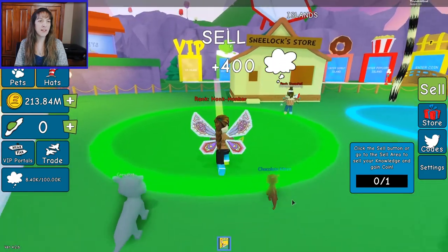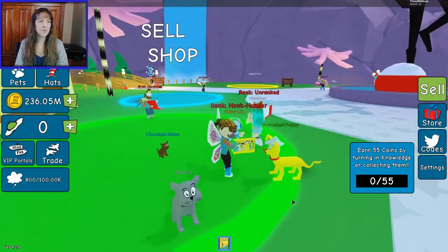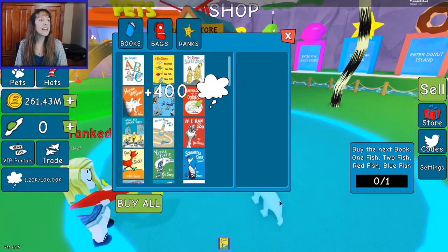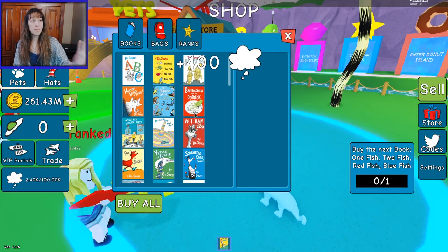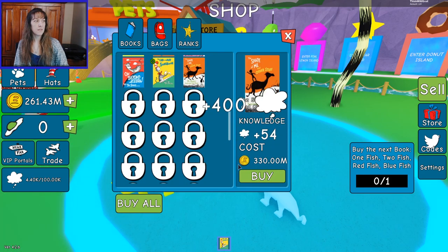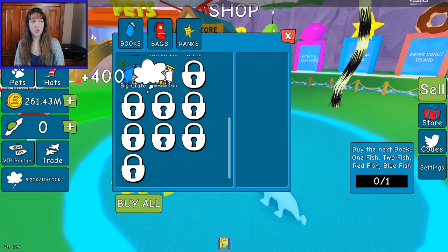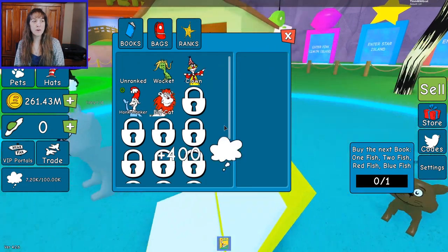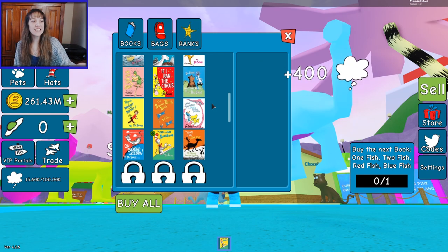You guys know the drill for simulators — you can go over here to sell stuff or buy stuff. I've already been playing for a while. You buy new books to get more stuff, you buy bags so you can hold more books, and ranks are like rebirths. I love that they list off all the Dr. Seuss books.